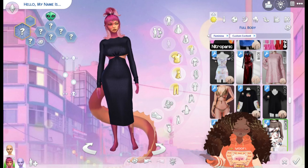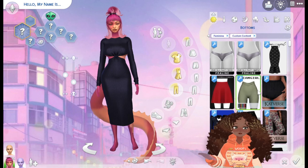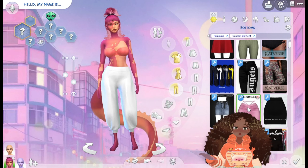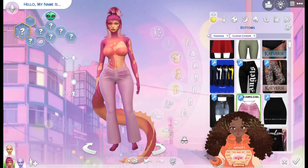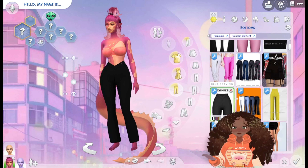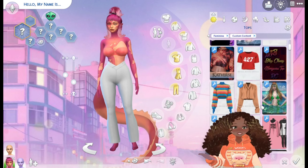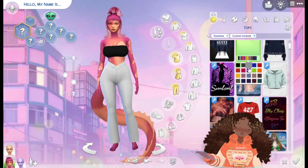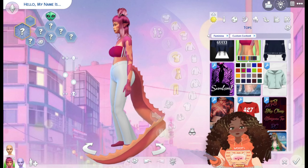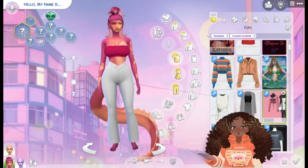I'm just going to go for whatever suits her really. I find a pants option — if I make it white and then find a top, that could work. A pink top seems like it might work, and I consider this combination, though the more I look at it the less it works. Keep scrolling to see if there's something better.